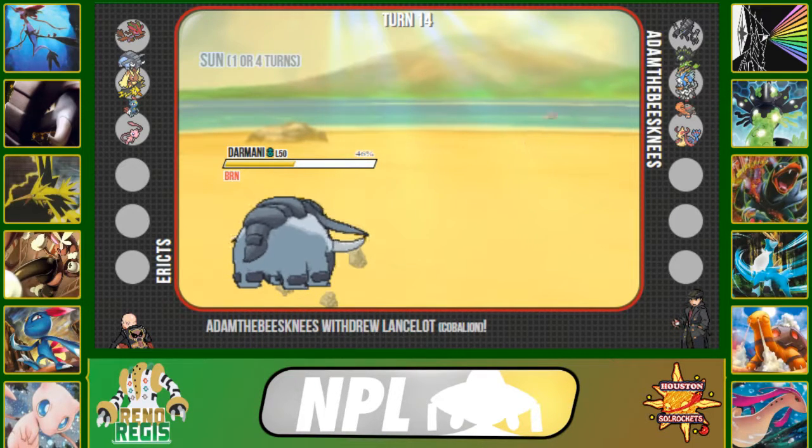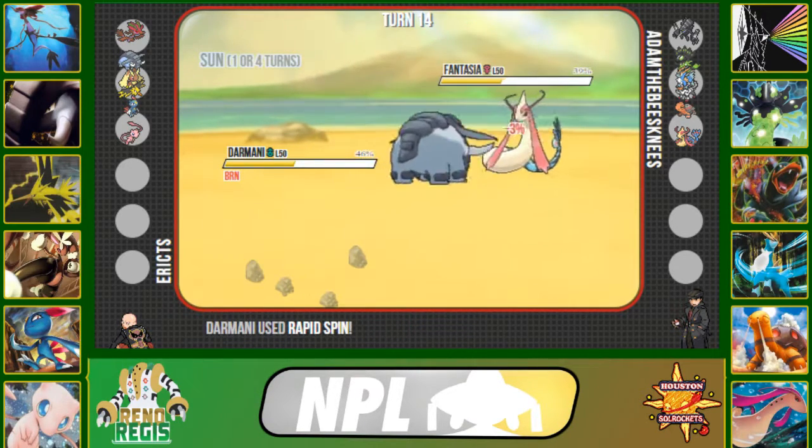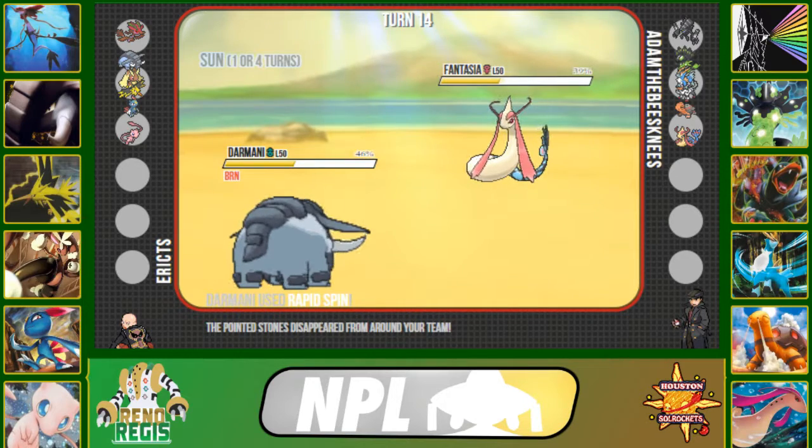With Cobalion in, I can either set up my rocks or click Earthquake. He actually double switches into his Milotic, and Milotic rapid spins away his hazards — really good play on his part. Milotic is in a position where it can come in and click Recover.